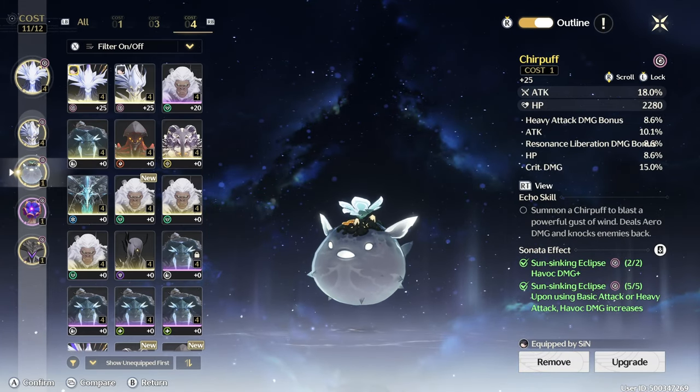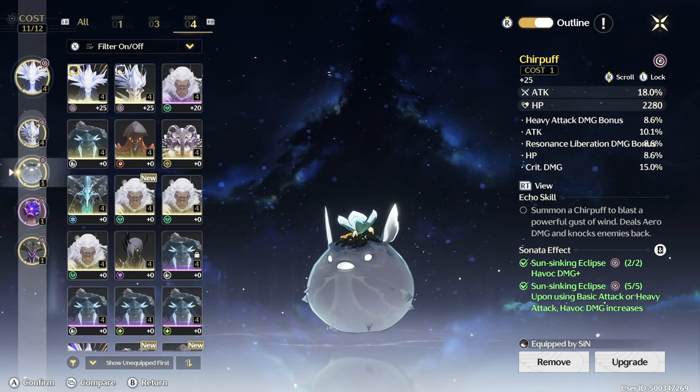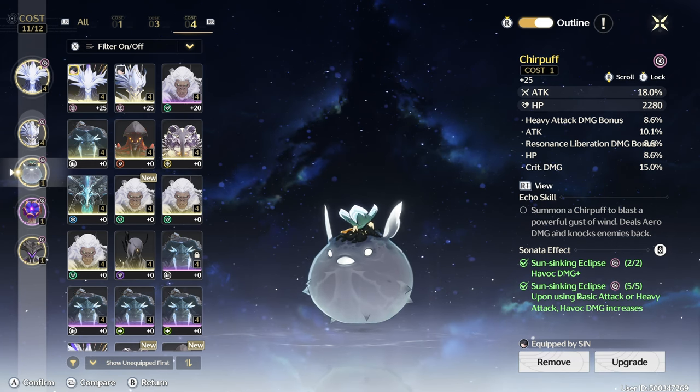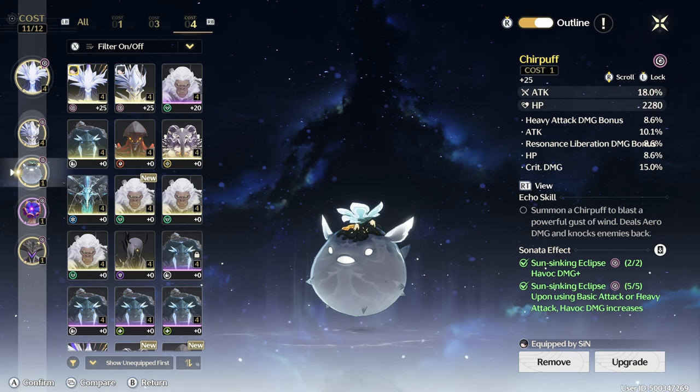This echo I have is attack-focused, which I think is amazing. It gives 18% attack, 8% more heavy attack, and 10% attack, plus 8.6% more for my resonator — though I don't really care about that. The part I do care about is the 15% crit damage.